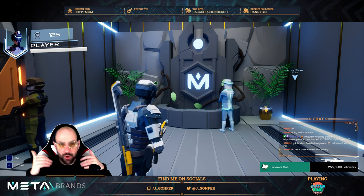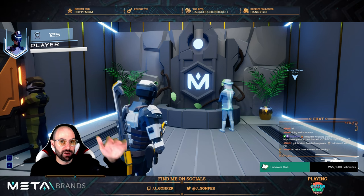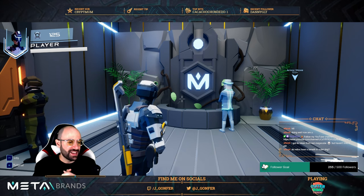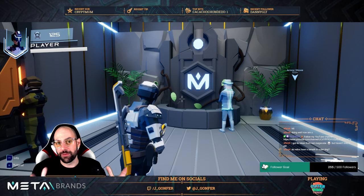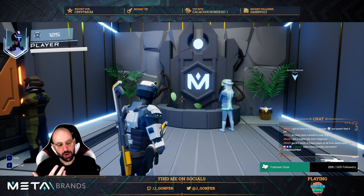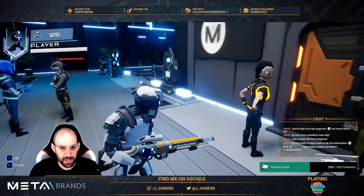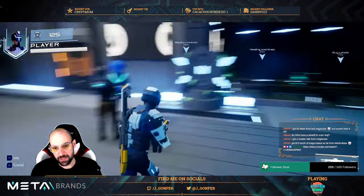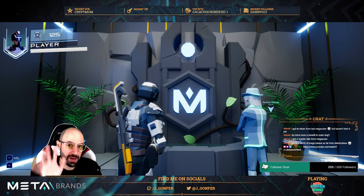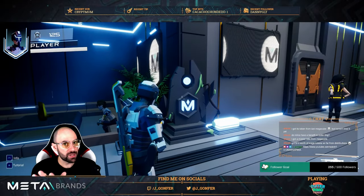There may be more benefits in the future. If you visit the MetaBrands YouTube channel you'll see a video I recorded showing - it's not the definitive final world of MetaBrands, but you can get an idea of how it will look. By owning a relic - the Master Relic is the low tier of the three, then Oracle, and the best is Archmage, which costs 50,000 MAGE tokens.